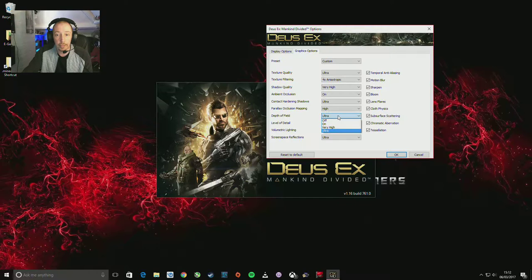I'll knock depth of field down to very high from ultra. Volumetric lighting — this can be pretty intensive on graphics cards, and we're on ultra. Screen space reflections can also be pretty intensive. I'd be tempted to knock both of those down to high if you're struggling.